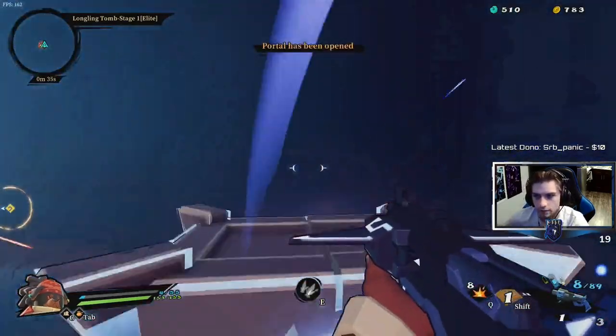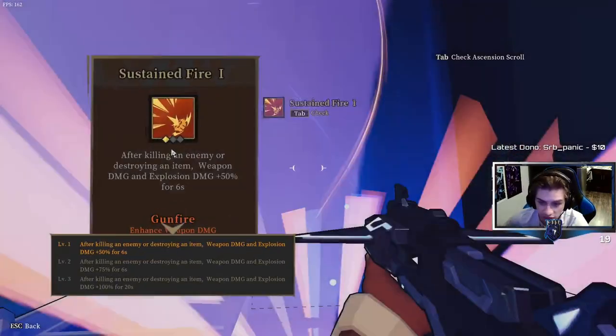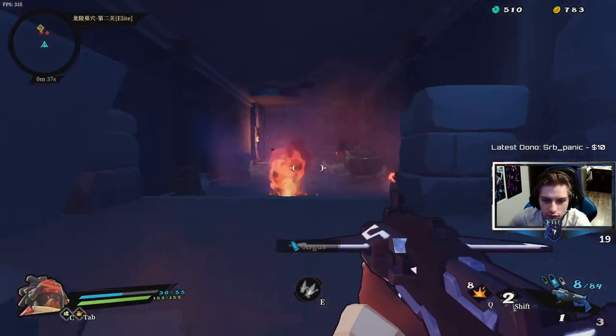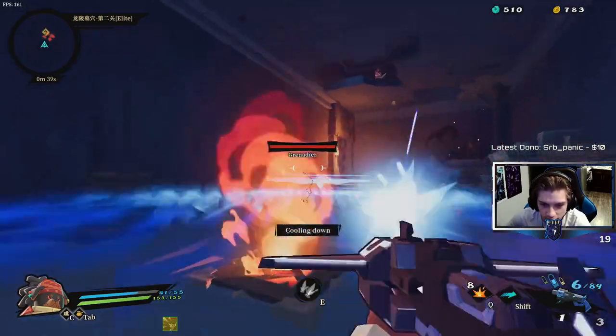Alright, let's see — 'explosives sustained fire' — it buffs explosions in some way, shape, or form, which means it's a good ascension for us.